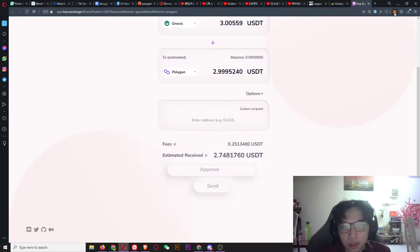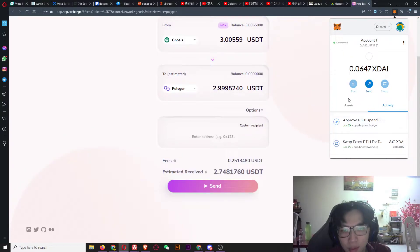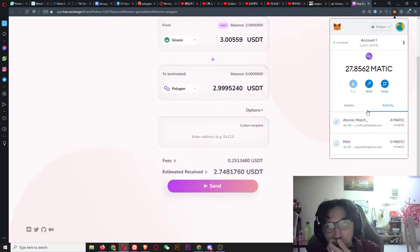It's just pending — and I think it's done. Let's go to Polygon chain. I don't think I've added the USDT token yet, so let me check.